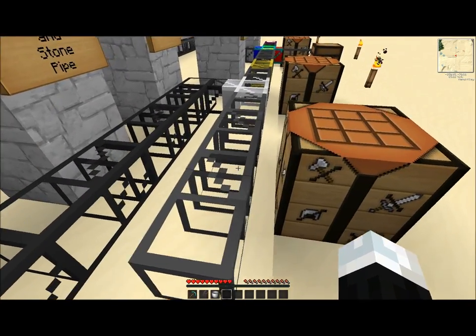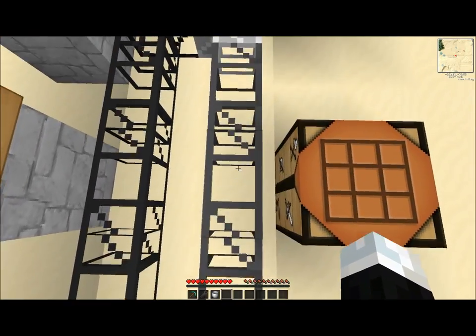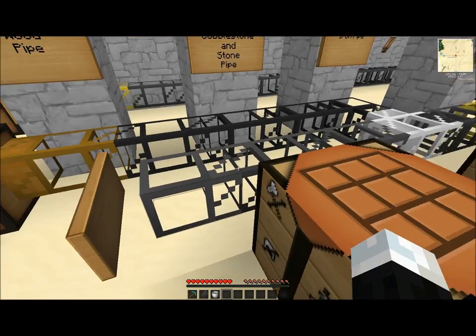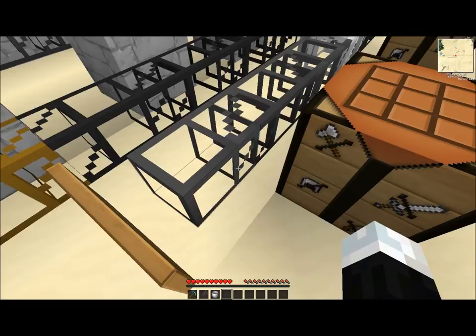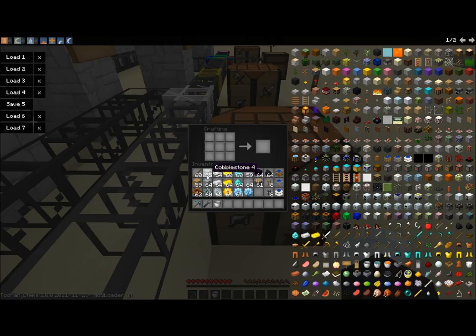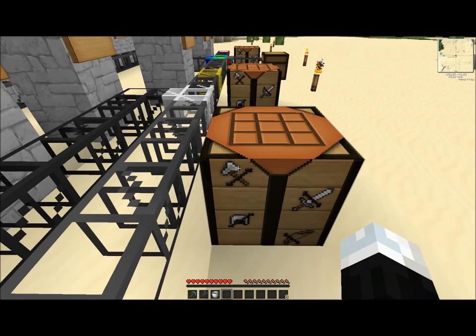The next pipe up is the stone pipe, which is this lighter colored one. The difference between the two is that cobblestone is a rougher pipe and stone is smoother. It's a smooth bore because you smelt cobblestone back into stone. To make that, we take two stone and a glass, and now we have a stone transport pipe.